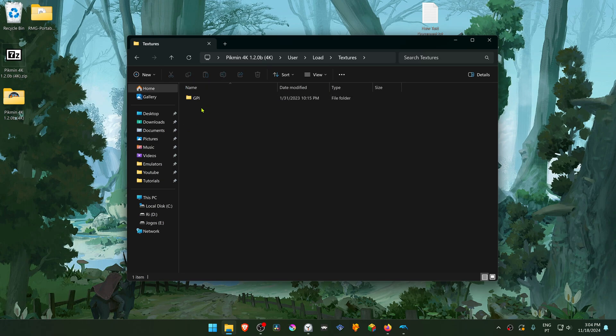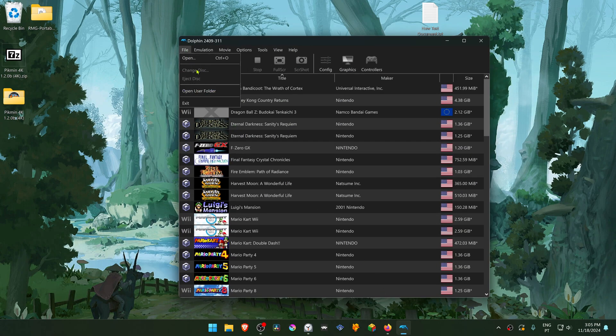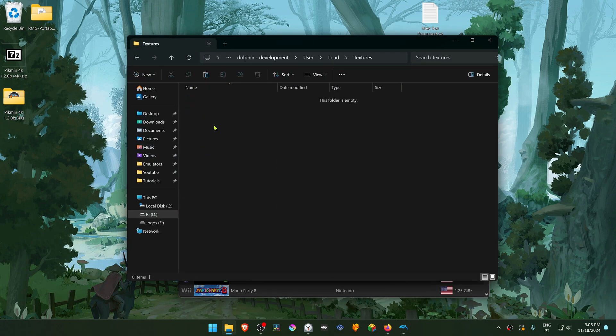Then go inside this folder, go inside the user folder, load textures, and copy or cut the file or the folder with the game ID or game serial. Then go to Dolphin, go to File, open user folder, go inside load textures, and place the texture folder in here.